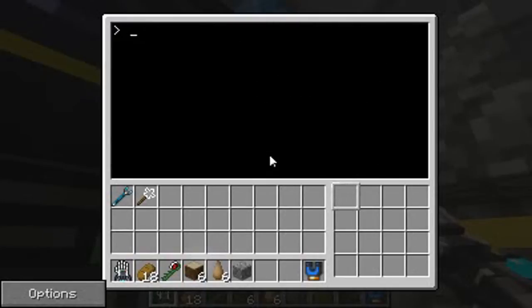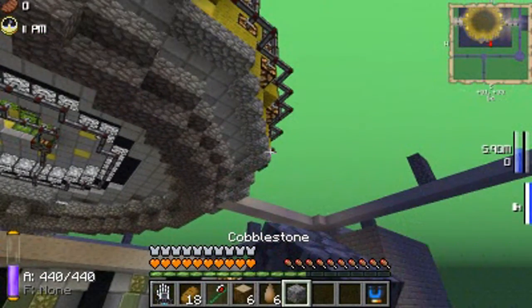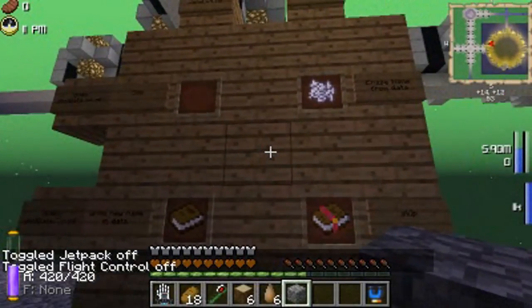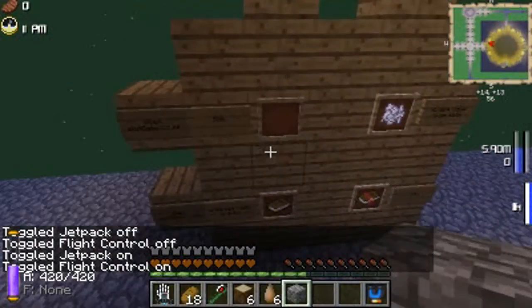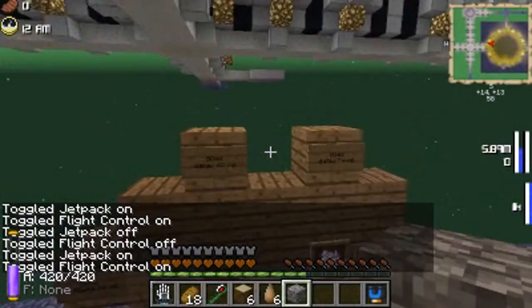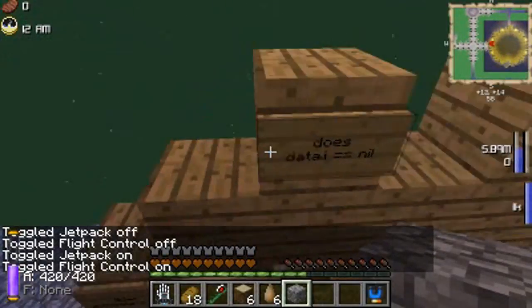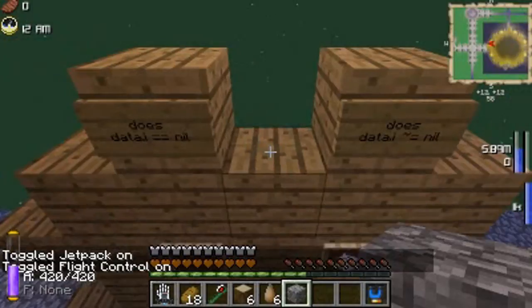So let's exit out, reboot, so I don't forget that later. I'm missing a cobblestone block for that door. So, if we come over here, this can help me explain it a little bit better. I have a table set up that shows the functionality of check_slots. Here at the top of the table, we have data, which represents the table that's stored in the turtle.